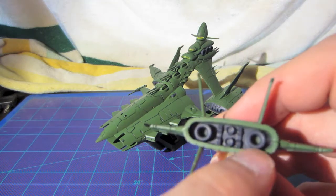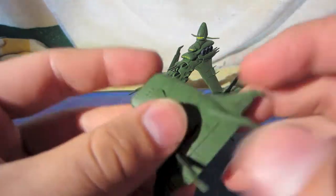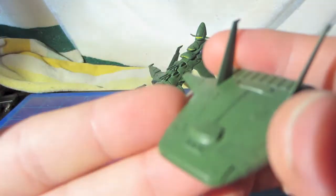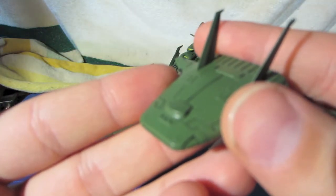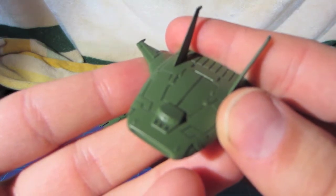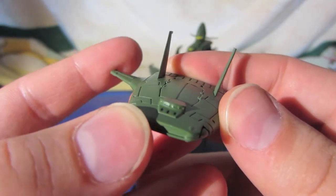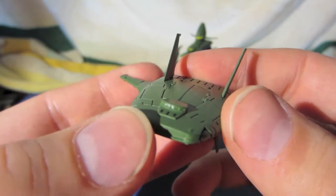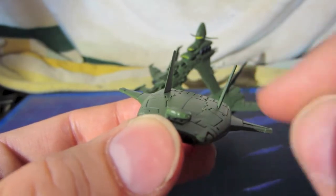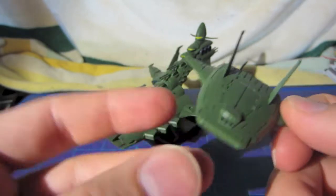The Ko-Musai does have details picked out for engine thrusters, which are metallic and share a different color from the rest of it. There is no picking out of the cockpit color on the Ko-Musai — so if you wanted to, you could take a black Gundam marker and mark those up, or use some yellow paint and pick those out. That's doable, but it's not picked out on the model as is.